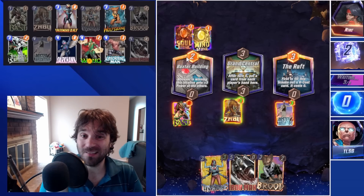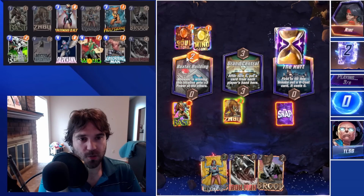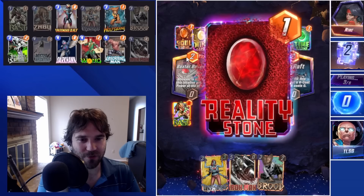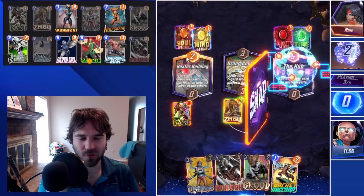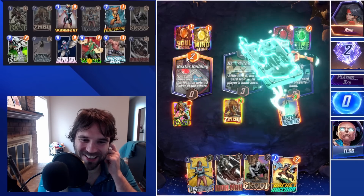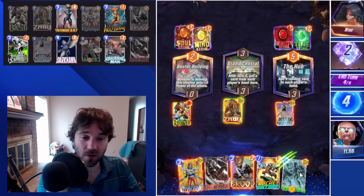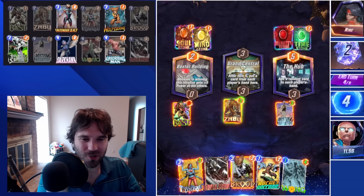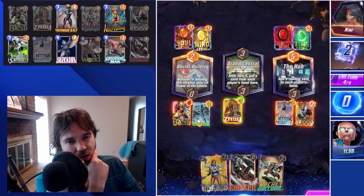They play a couple of cards into the Raft. They change the Raft into the Hub and it gives us Rocket Raccoon — not something we necessarily needed. We do get Wong here, and Wong becomes a one-cost card. Is it ever wrong to do this? They could play Leech here, so I think we want to get Wong out of our hand.